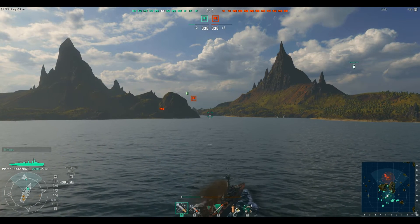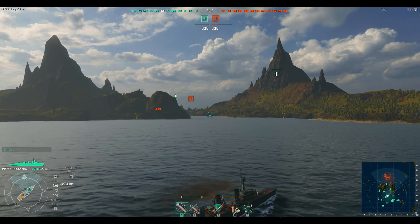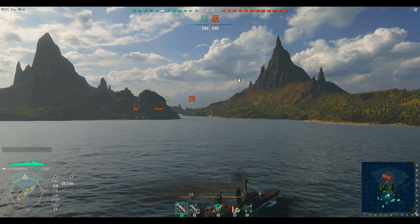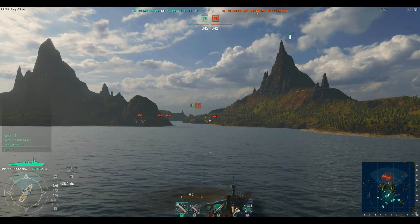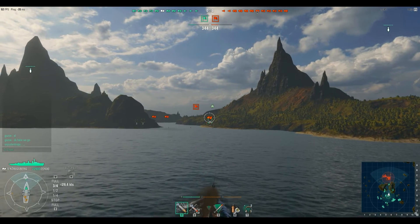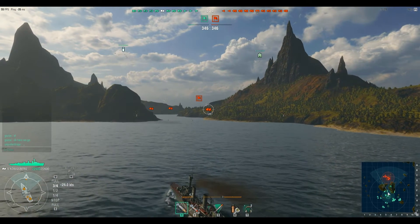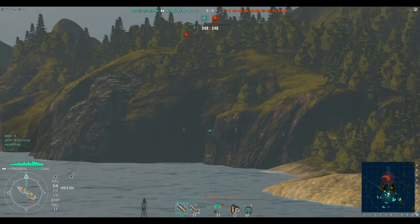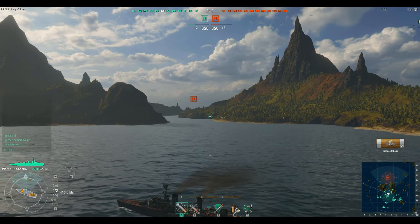Hi guys and welcome to another replay. This time we're going to try something completely new — and yes, it is new. This is the German tier 5 cruiser Königsberg, or something like that. This is my very first game in this thing. Just bought it, just put my captain in it, restrained him to like 50%. I'm not sure if I installed any modules, but maybe not. Very first game, so let's see what this can do.